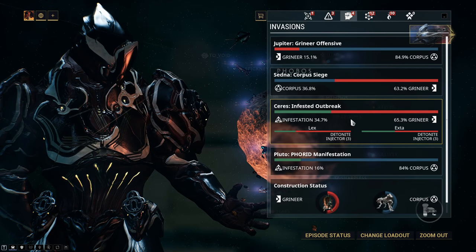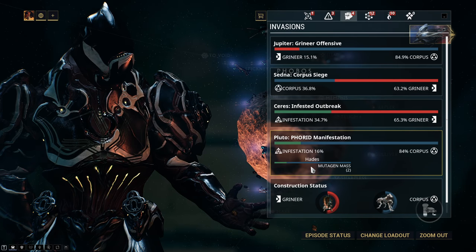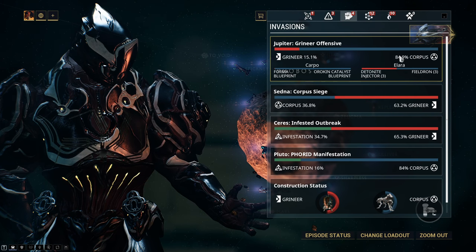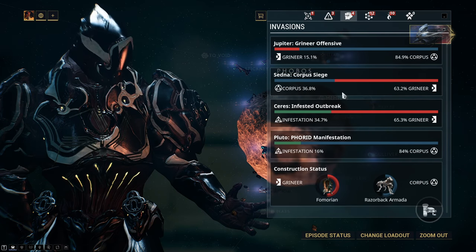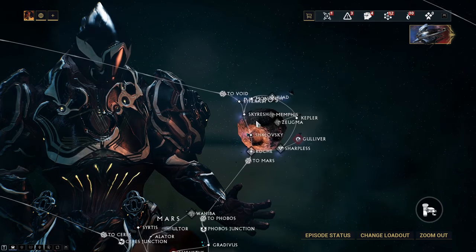One of the easier ways to farm the nav coordinate is through infested invasions. At the moment it doesn't look like there are any infested invasions that drop his nav coordinate, which is unfortunate. About one a day should drop his nav coordinate, so make sure you're checking those somewhat frequently.